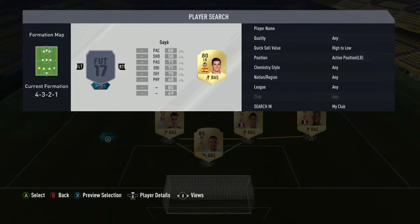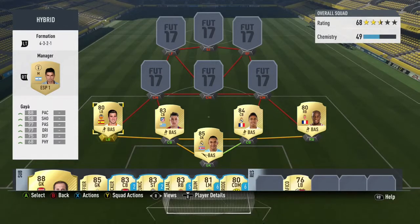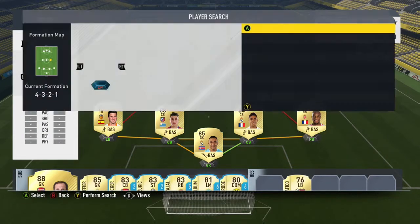Our full-backs are Sidibe and Gaia. Sidibe is the only French right-back that was really good — I mean, there's Debussy and that, but we needed someone in the League One side. And Gaia at left-back — I would say they're really strong. So that's how the defence is looking.